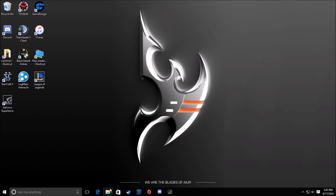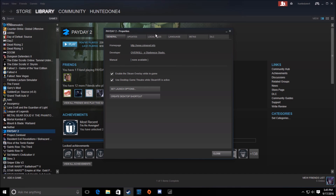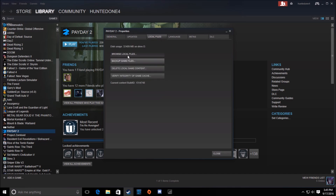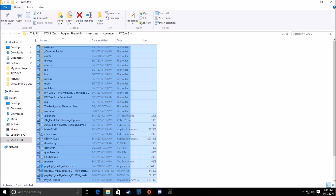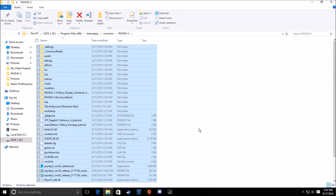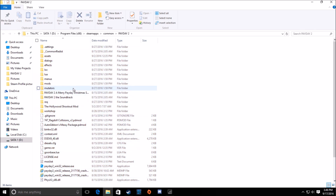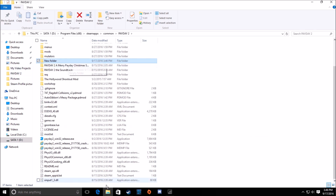What I did to fix this was almost exactly like a typical uninstall, but instead of just deleting it from Steam I actually went into my common folder. A quick way to reach this is to go here, and what I did was I selected all the files in my Payday 2 folder and hit delete — I deleted every single thing in there. What this basically does is get rid of all the files and does a complete reset.